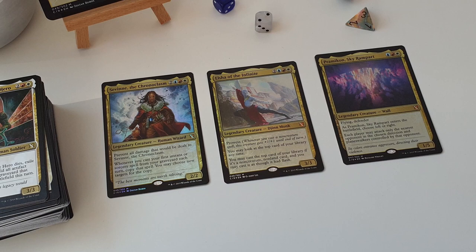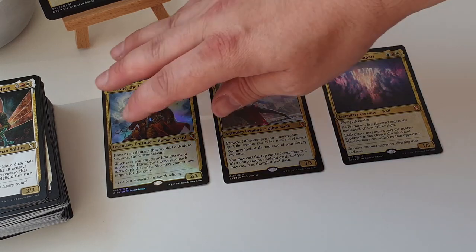Pramikon, Sky Rampart - a 1/5 wall, and you choose left or right, and each player may attack only the nearest opponent in the chosen direction, and Planeswalkers controlled by that opponent. This suggests you want to go full aggro, because you're only going to be taking damage from one person and can only deal damage to one person - it eliminates a whole amount of the multiplayer politics involved. So you can just focus on killing that one player as fast as possible, then repeat until you've worked your way around the table. You might want to load up on targeted removal and go that way.